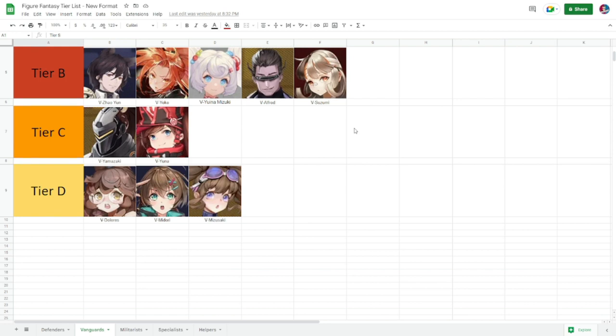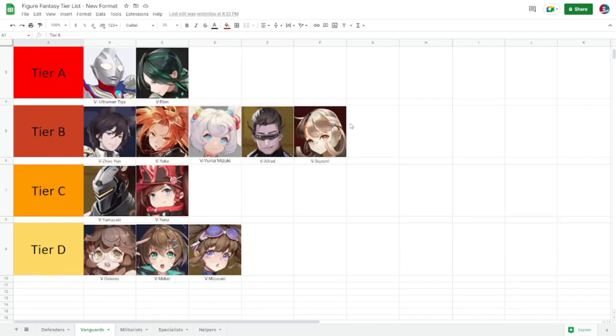For tier B you have Zaoyun, who is very good for fire teams especially with his adornment synergy with ignite, though he stays at tier B even at five diamonds. Yoko and Yuna Mizuki are hard to get copies of but will shine if built right. Alfred went down because many better vanguards have come out. Suzumi is very good for a specific team type, so she stays in tier B.